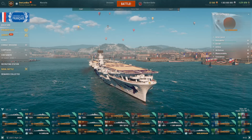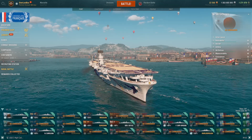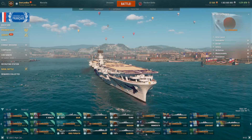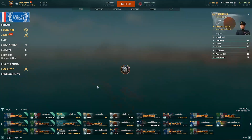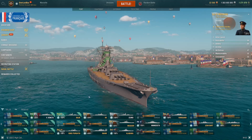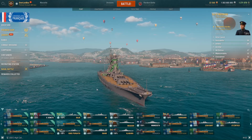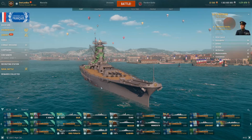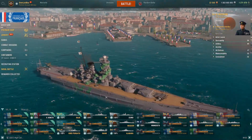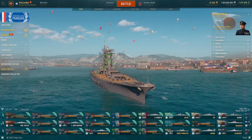Now for the battleships, the first one I would recommend would be the Musashi. It has a very high HP pool, very strong guns that can overmatch everything from Tier 9 and Tier 10 and below — pretty much can overmatch everything as long as it has a 32mm bound or below. Very high HP pool, has a very small superstructure, very tanky — a very great option for the ranked season currently.